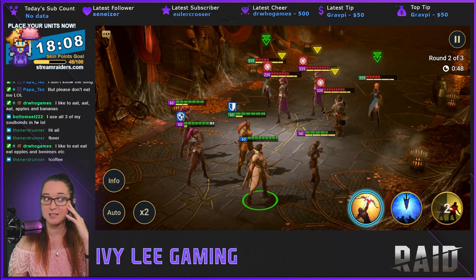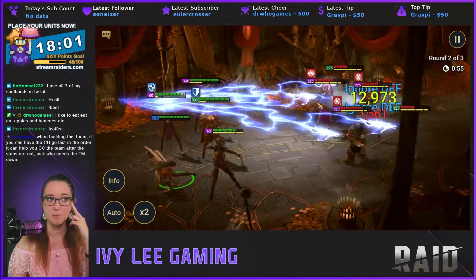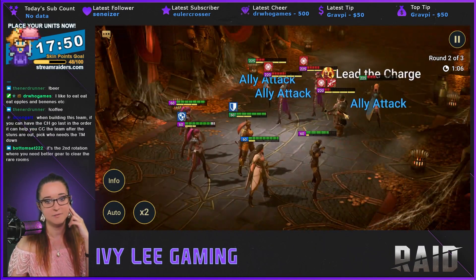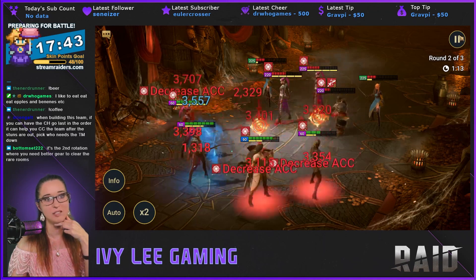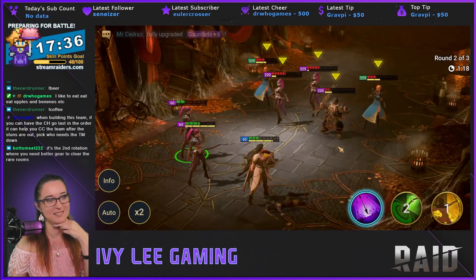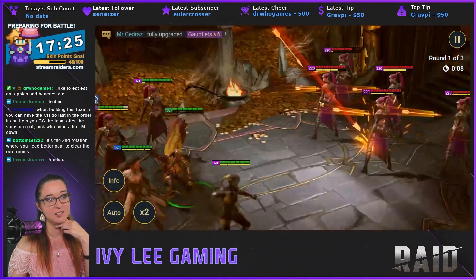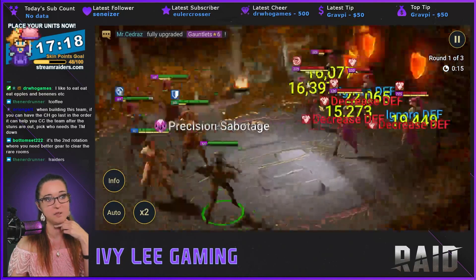I probably should — with her in a stun set for control — have her with Fearsome Presence if this is her main role. But I think I use her in faction wars so I don't want to ruin her for that. The second Doom Tower iteration — this is not 100%, it didn't work perfectly the first time. But it works — I should just get my Elhane better. Let's try this again. Stun set is so RNG — sometimes you get none, sometimes you get three or four.